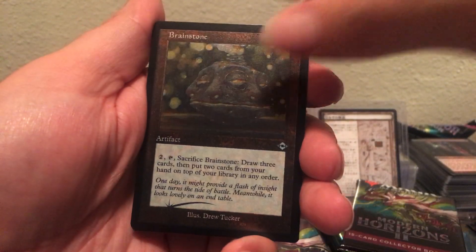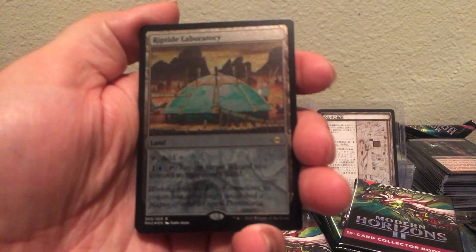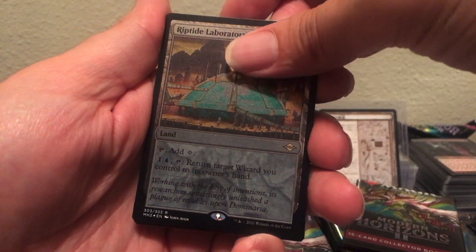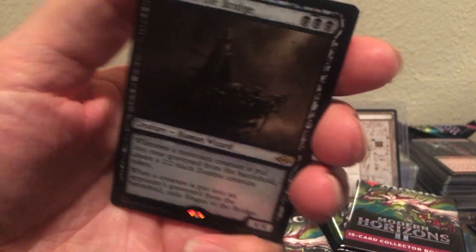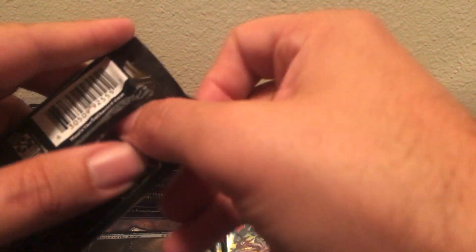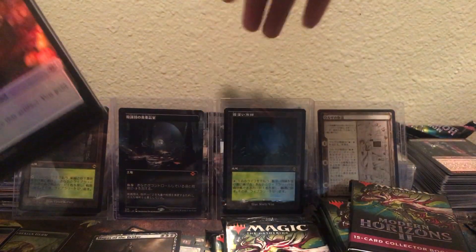Brainstone, old border — that's pretty cool. Riptide Laboratory etched — it's so dark, can't even see it. Magus of the Bridge, showcase, and that's it — a trash pack. Oh, we got Urza Saga! Urza Saga's going for like $30 too — it gets played in like everything: modern, legacy, EDH — literally goes in everything.